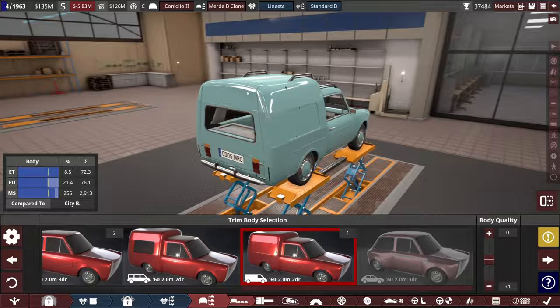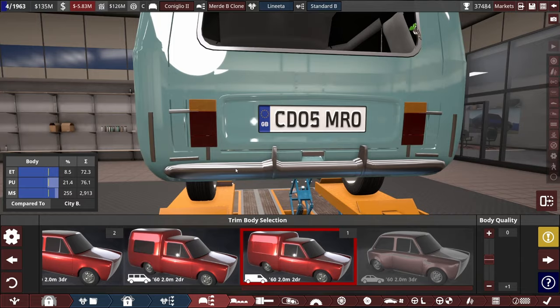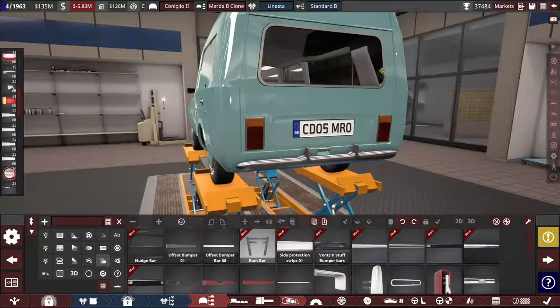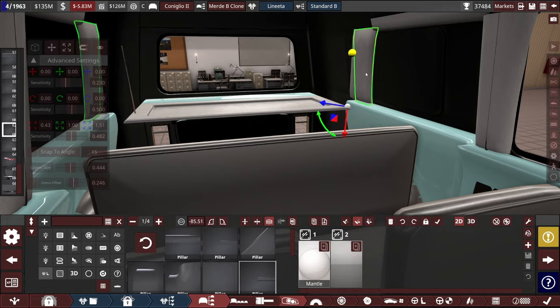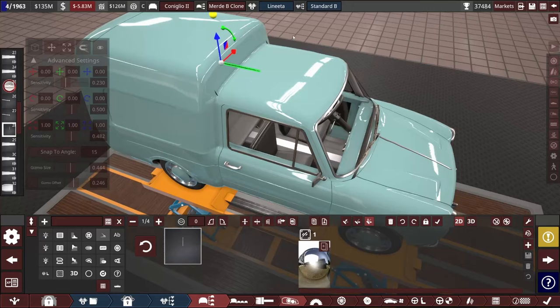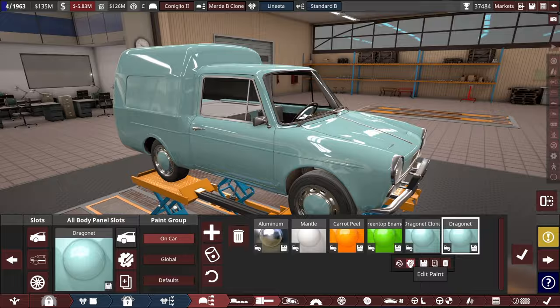What fixtures survived the vanification and what did not? The seams are all over the place — give me a minute to try and clean this up. I forgot about the interior — yeah, that's a mess. I might just accept that the back of the van is a little bit black and shadowy. We also don't have rear seats anymore. I think at least nothing's poking through the outside anymore.